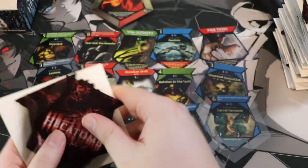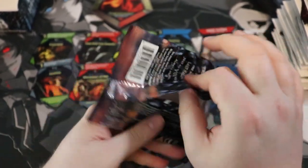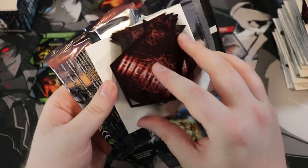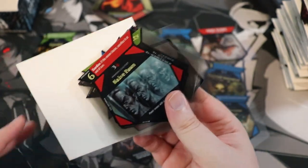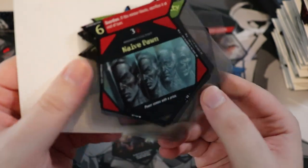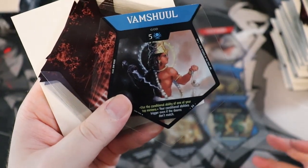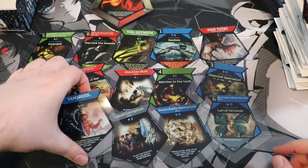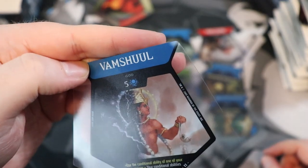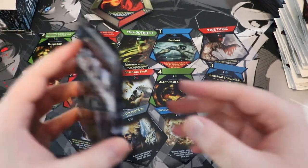I apologize if the cards aren't super centered — it's just such a weird thing to handle. Naive Pawn — that's a pretty cool piece of art. And the rare is Vom Shul — I dig it. I'm not sure if it's Indian or Sumerian — I'm not familiar with Vom Shul. Let me know who Vom Shul is in the comments down below.